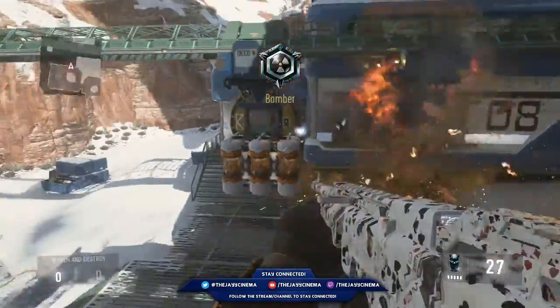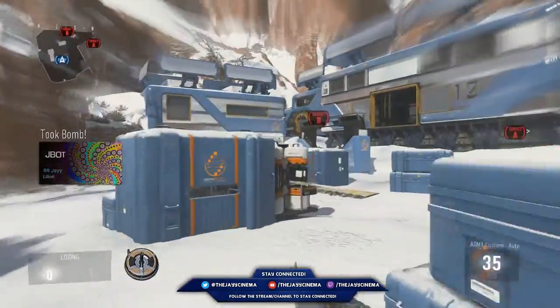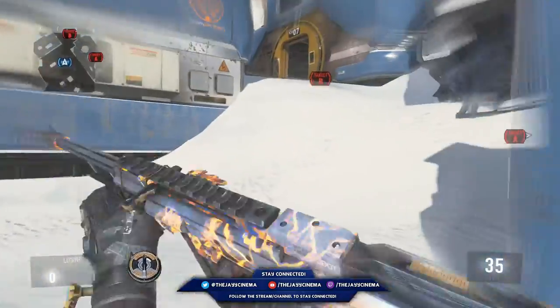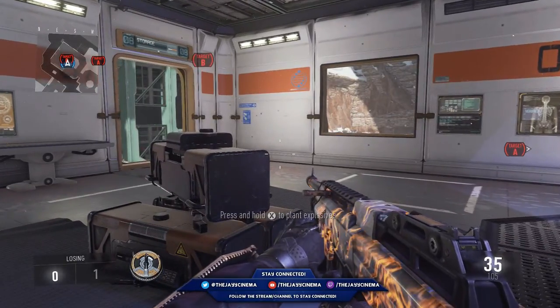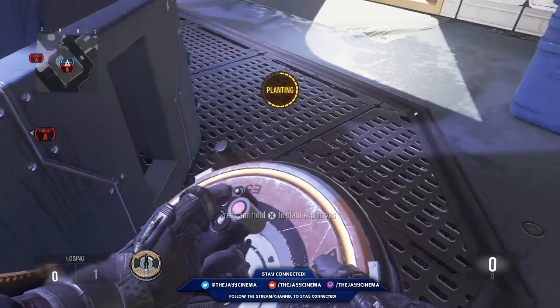Also, let me know what map you want me to do after this. Now going on towards the B bomb, you wanna grab the bomb and hit the snow side. When you plant it, you really wanna plant it on the far back right, closest to yellow.